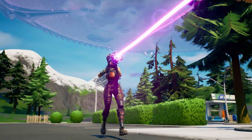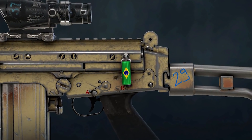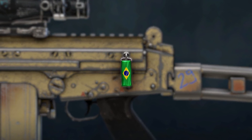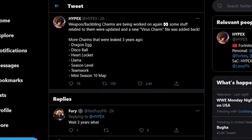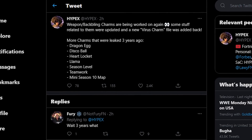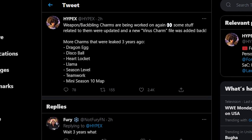The same thing goes for a feature we all thought was long gone. Weapon charms were leaked years ago, but it looked like the plan was dead in the water — we all kind of just lost hope about it. But today that has completely changed. A new virus charm was added in the files today, as well as other files relating to charms. So basically, Epic is still hard at work on them, so let's not lose hope just yet.